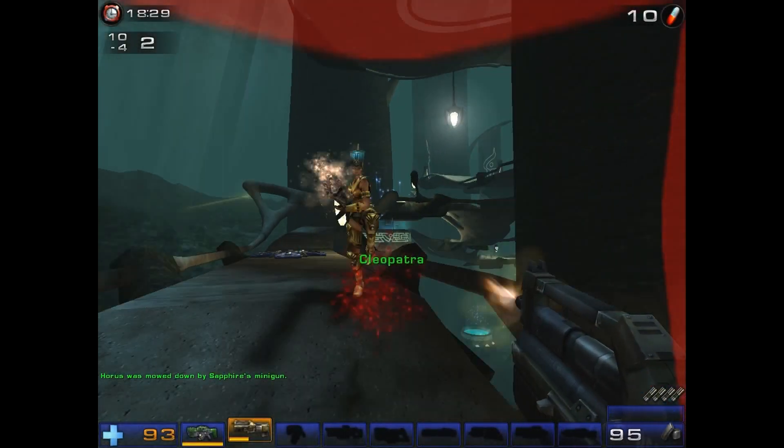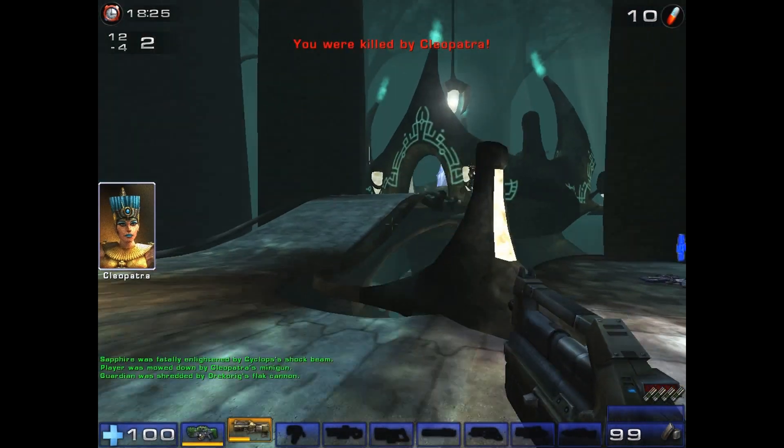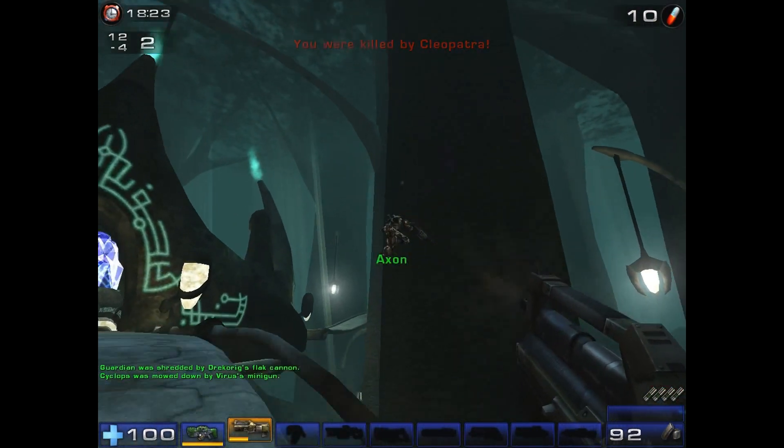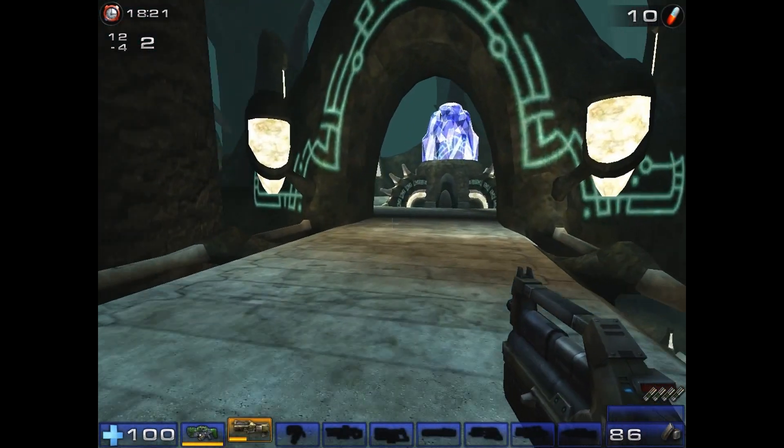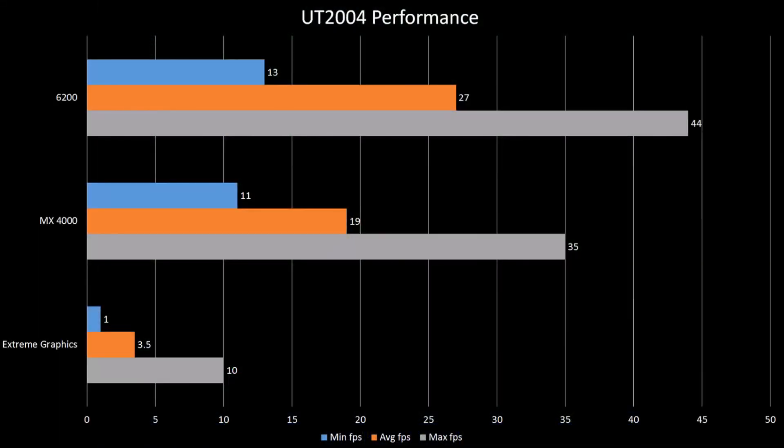Next up is the most demanding game I tested, Unreal Tournament 2004. For this benchmark run, I loaded up Deathmatch in Tokara Forest with 15 ADEPT bots on the default settings, which were just a step down from maxed. PCI cards absolutely destroy Intel's integrated graphics, thanks to hardware geometry processing, which is something the Intel chip offloads to the CPU, slowing everything down. I don't recommend playing this game on Intel's solution on any settings, but reducing the resolution and/or details for the PCI cards makes for a LAN party-worthy experience.